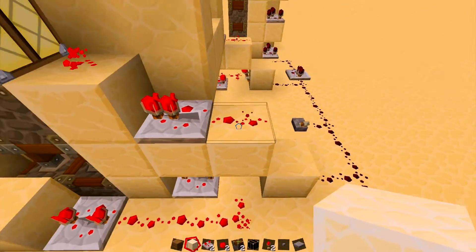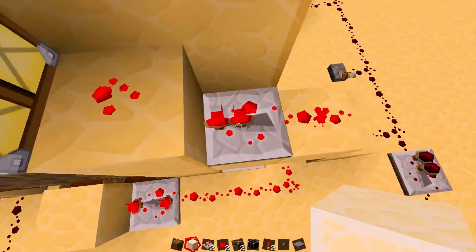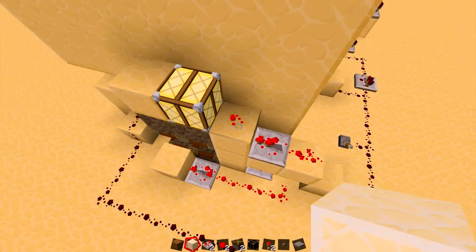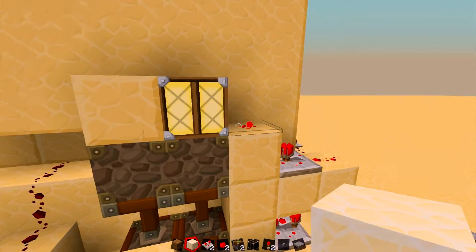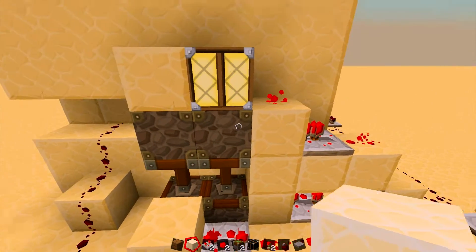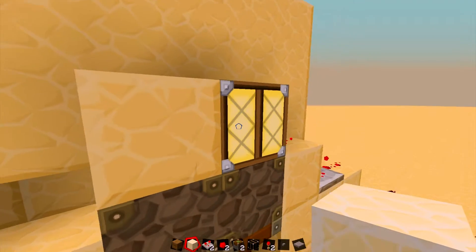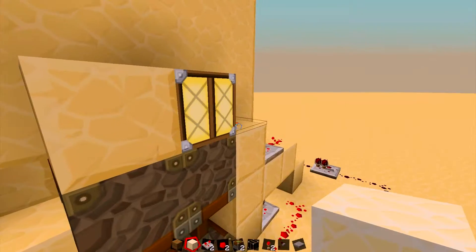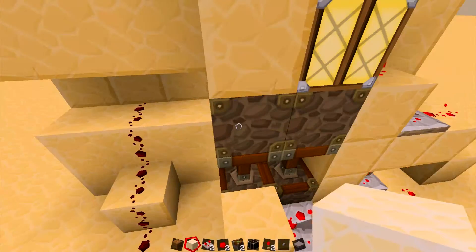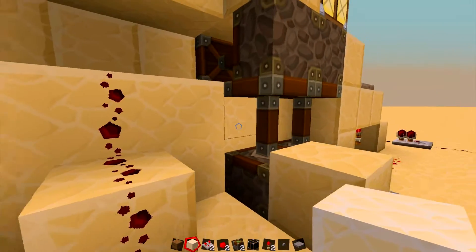Then it also comes up here, which powers this one, which is on no delay — well, one tick. And then this powers this, which powers this redstone lamp, which this block powers this piston. This redstone lamp creates a redstone update on this block, which makes this thing that is powered by this redstone, which makes this piston powered. If you understand that, good for you — you're good at redstone.